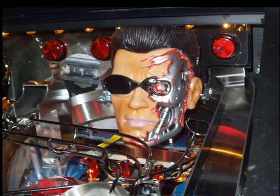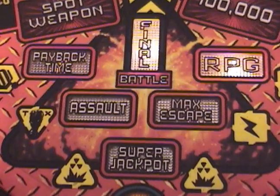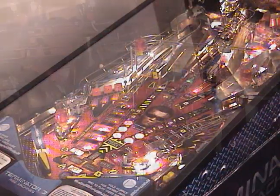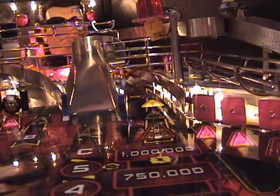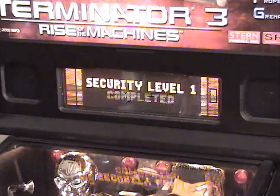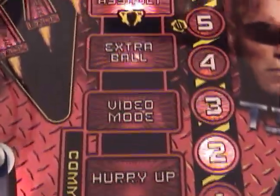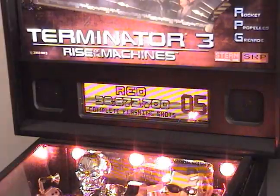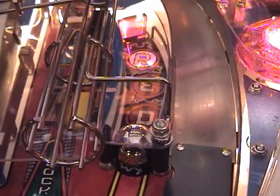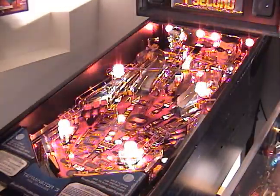It basically follows the movie a little bit and also parallels the rules of Terminator 2. You have stuff like Payback Time, the Max Escape, the escape loops — pretty much in the same places. Shooting around these command center awards, you can work up like a step ladder trying to collect all the awards. It's very similar. The red mode, when you complete all the red targets, the whole game goes black and these red lights just start pulsating — it's really neat, I love the red mode.